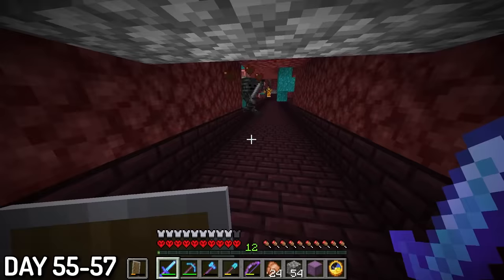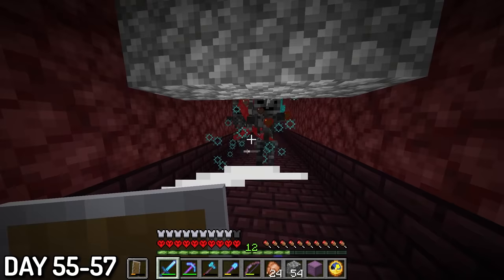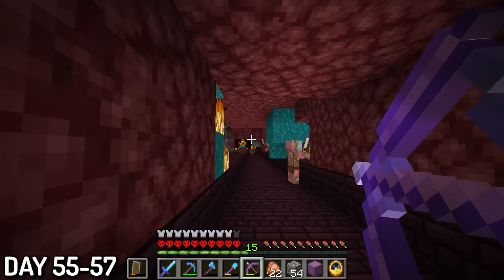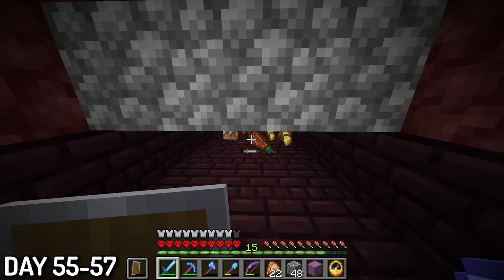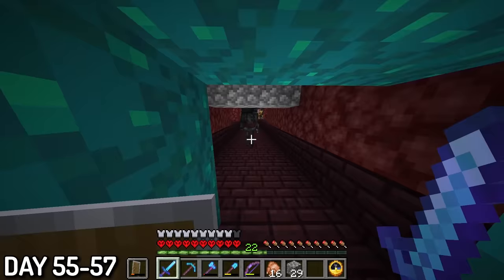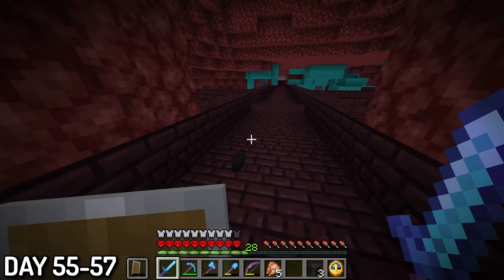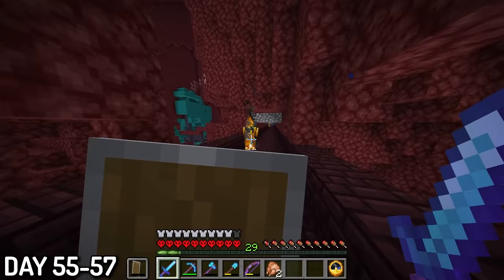Days 55 to 57, I was putting my looting 3 sword to use in the nether to try and get 3 wither skeleton skulls — obviously I wanted to get a beacon. But even with looting 3, this took a really long time. Not just because the drop rates were low, but because stuff kept going wrong, like the skeletons running away or getting killed by others. I almost wanted to hit them at this point. But after 96 kills I got my first head, got my second at 118 kills, and my final head at 120 kills. After that I did a bit of blaze killing, but after my shield broke I knew I had to head out.